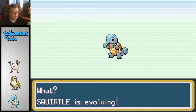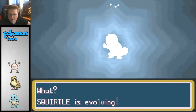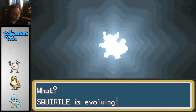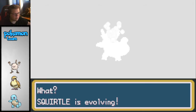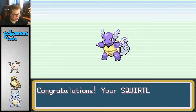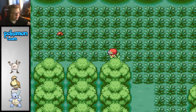We're already evolving? Squirtle's evolving. We're in Viridian Forest and he's already evolving. Wow. I totally forgot how quickly he gets to his second evolution already. Congratulations - your Squirtle evolved into a Wartortle. Pretty epic.